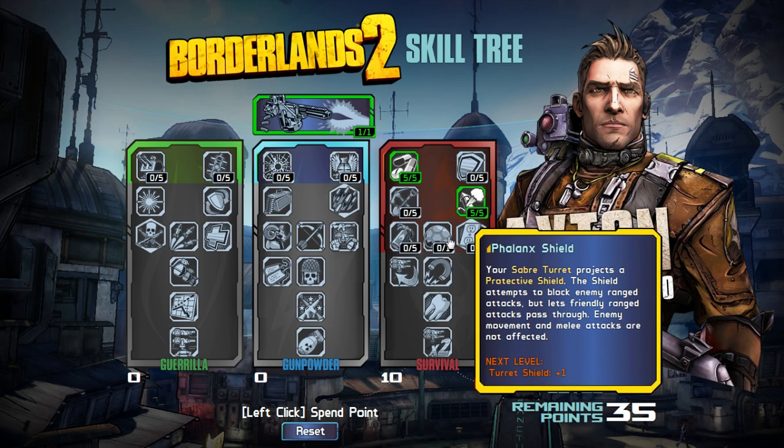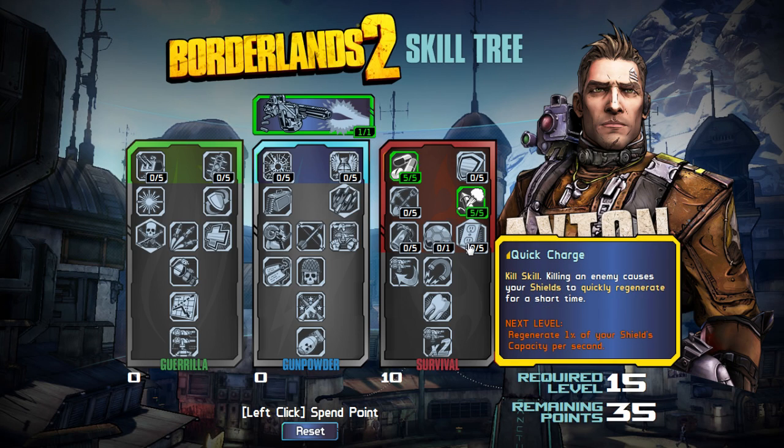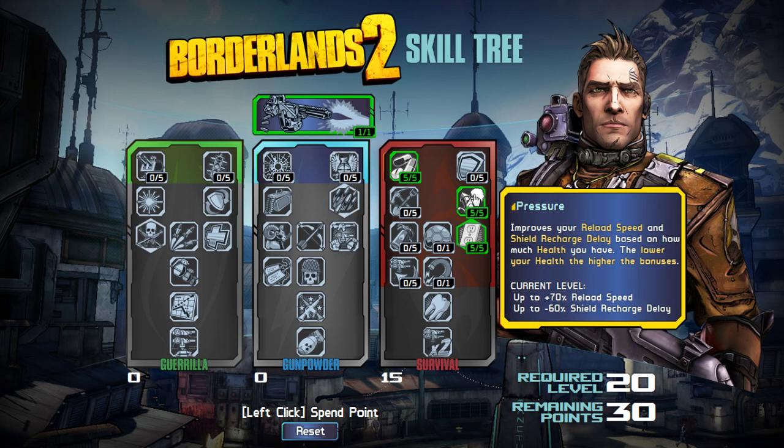Then we get Quick Charge, Phalanx Shield, and Forbearance. Forbearance reduces the duration of status effects on you — burned, corroded, electrocuted, and slagged — notice it doesn't say explosion because all explosive damage is done up front. It also increases maximum health. At 5 points you get a 5% health boost and a 40% duration decrease on all status effects. Quick Charge is a kill skill: killing an enemy causes your shield to quickly regenerate — 5% of your shield's capacity per second. If it lasts 6 seconds, that's 30% shield capacity per kill. That's really good.